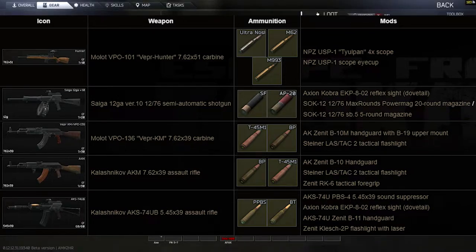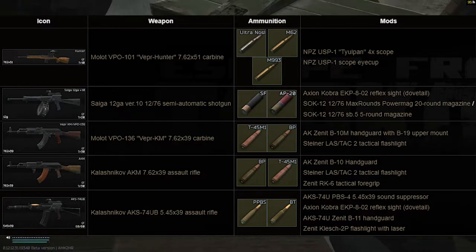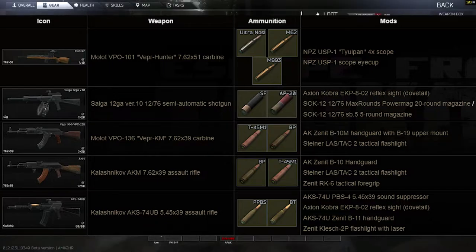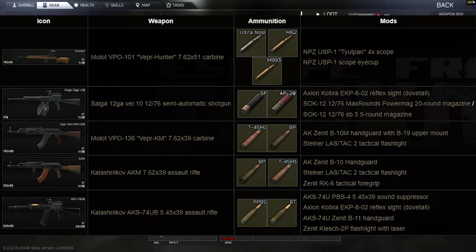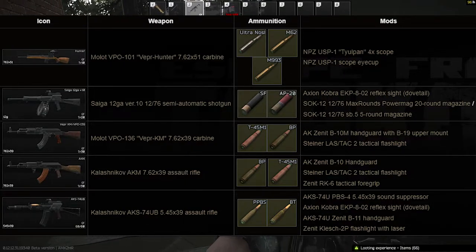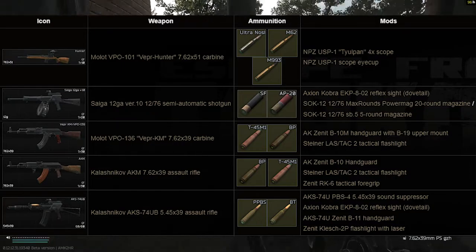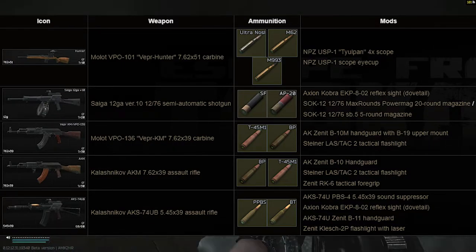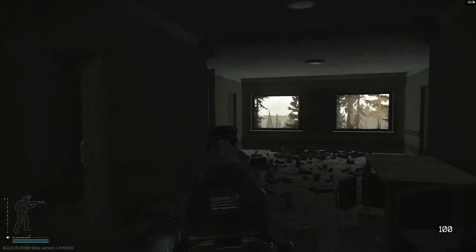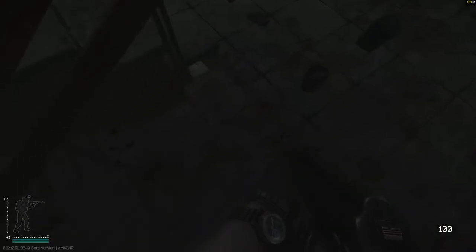That is a far cry from most of the other ones. In the 7.62 AKs they can have sometimes, you either have T45M, the flesh damage round of the caliber, or you have BP, the literal meta round for the caliber. Or they can have a small chance to have Vepr Hunters, and if they have those, they either have Ultra Nosler — that little silver round — or M62, and they even have a chance to have M993 in their guns, the top-tier armor-penetrating round. Just be sure to check their mags if you get them.